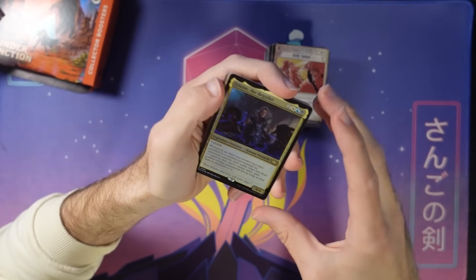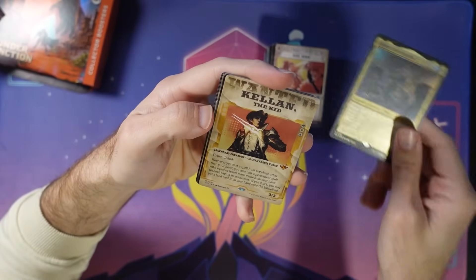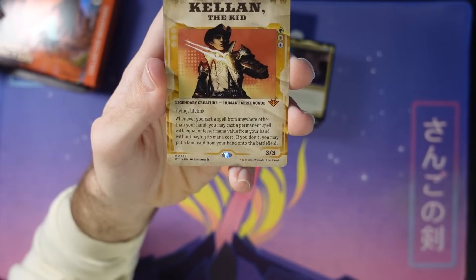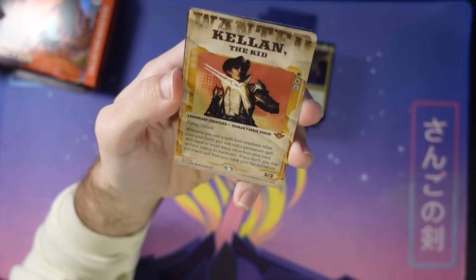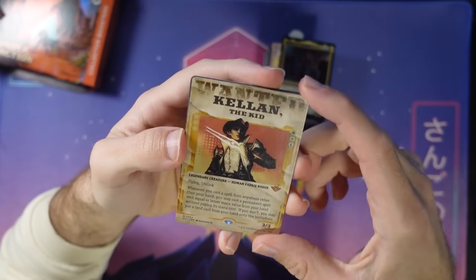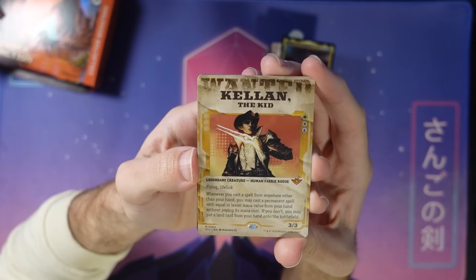Ariettes is here — foil rare, cares about auras, nice. And I asked for it and there it is — here's a wanted poster for Kellen! I love this wanted poster, it just looks so cool. I want to hang these up in my room or at least in my office. Just the mana cost is right down here, you have the text big up front. Really plays with the frame in a satisfying way. I wouldn't want a ton of cards to look like this, but for some of the main gang, that's rad.